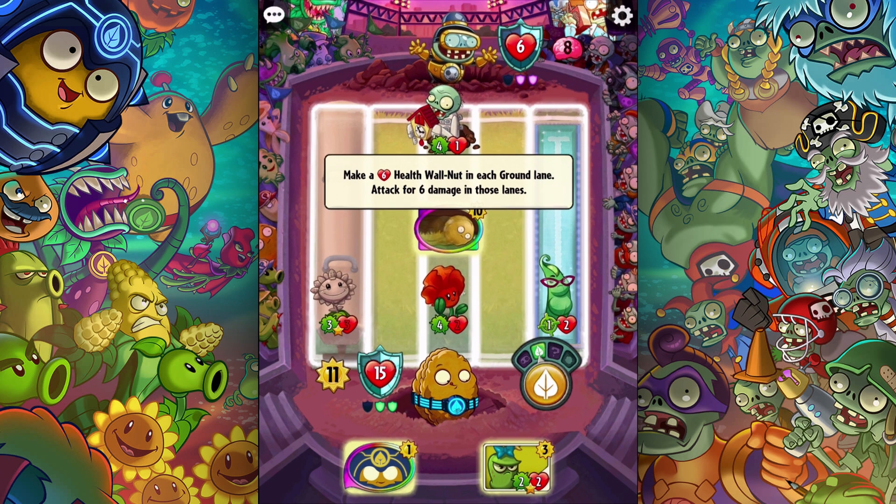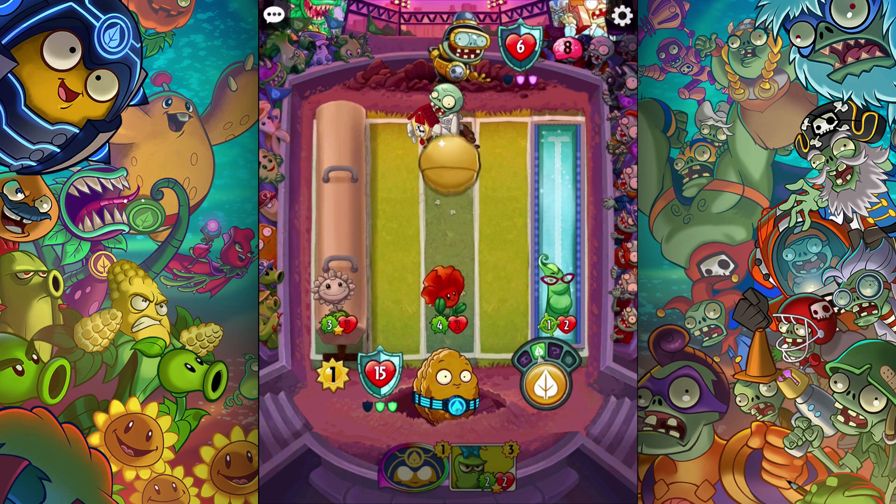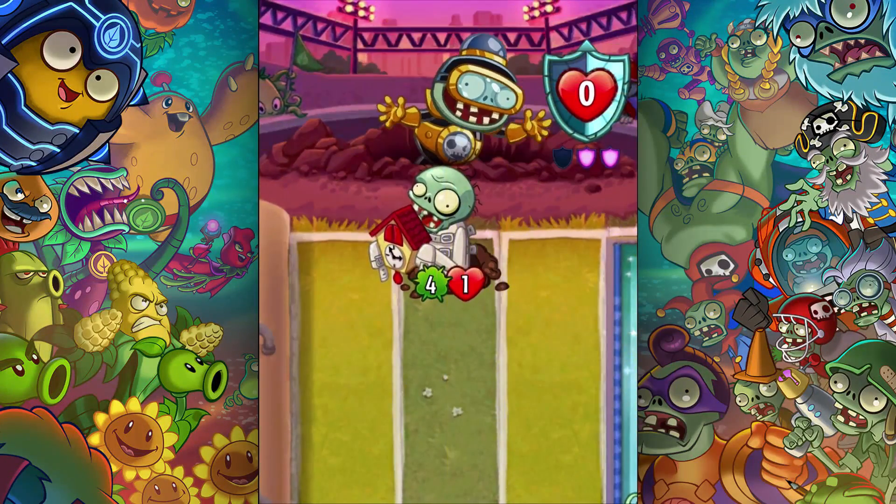That's pretty good — here we go. Let's do it: six-health walnut in each ground lane, attack six damage in each of those lanes. This is an awesome card — boom! Nicely done.